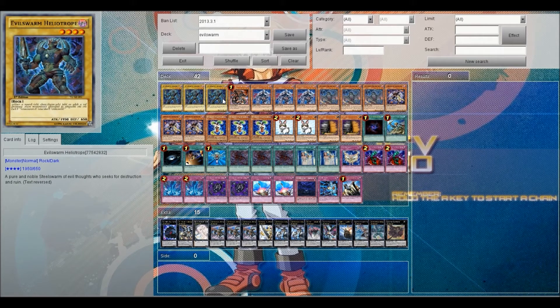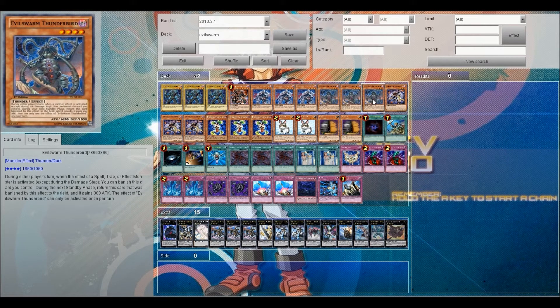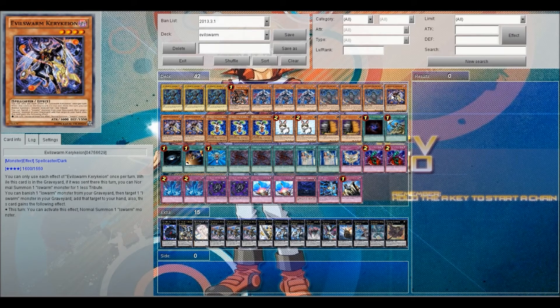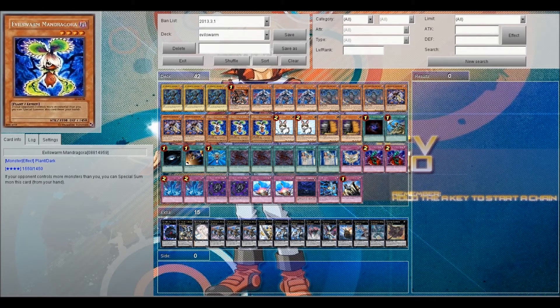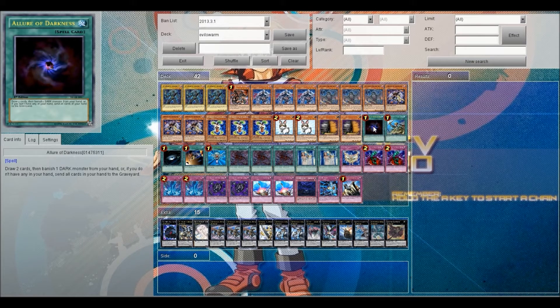Three Evilswarm Heliotrope, three Evilswarm Castor, three Evilswarm Thunderbird, one Dark Armed Dragon, three Evilswarm Kerykeion, three Evilswarm Mandravora, two Rescue Rabbits, and two Maxx "C".